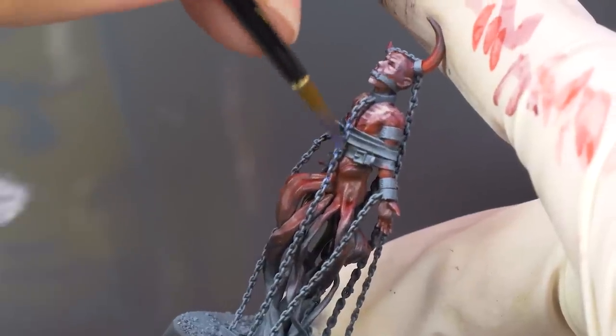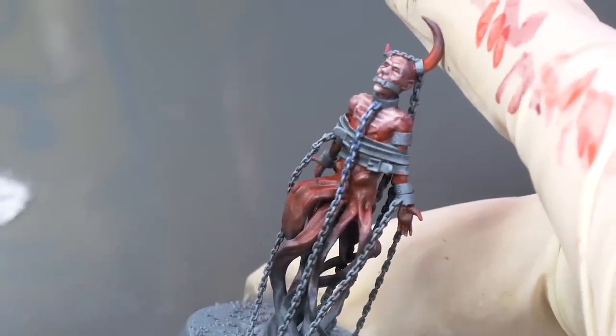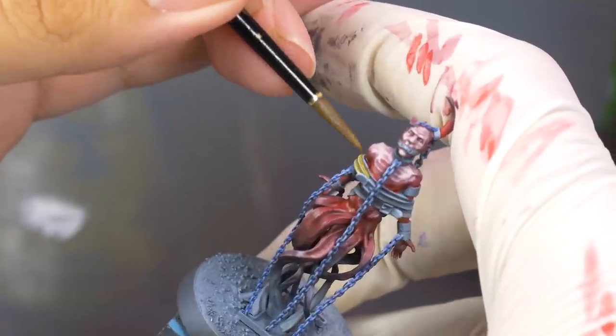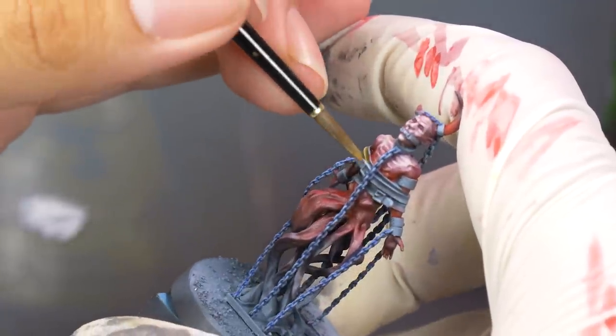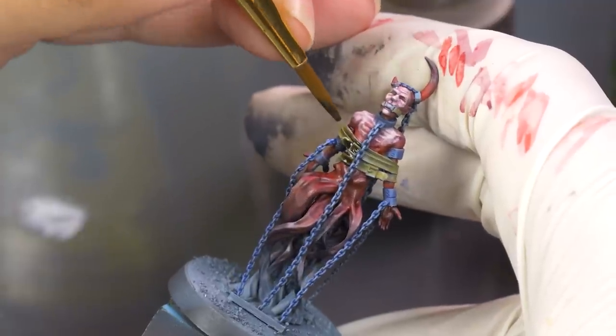Then, on the chains, I glazed some really watery blue onto them. This will make them stand out really strongly against the red skin of the demon. Now, onto the belts pinning his arms to his sides. I could have used a brown, but they wouldn't have stood out very strongly against the red skin. I washed these belts with a brown wash to shade them.